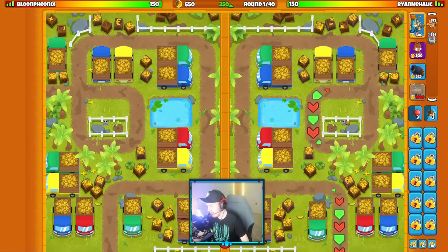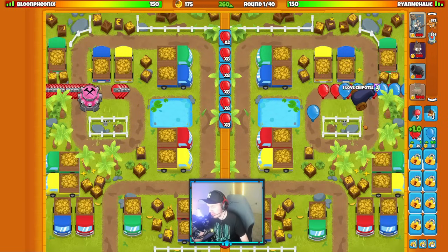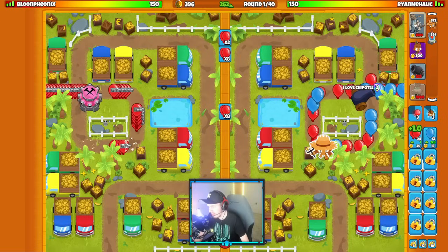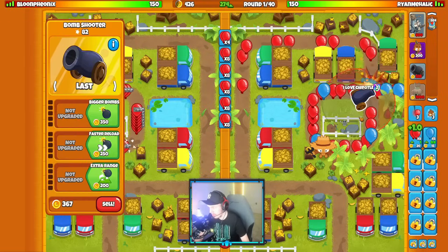Alright guys, we're on Banana Depot once again. I really want to try the Bomb Wizard Village strategy I was talking about in the first match. So we're going to start with our Bomb Shooter. We're against Bloon Phoenix, who's starting with their tac — they brought Star Captain Jericho as well. So maybe tac farm mortar from my opponent. We're going to send group reds on round one because we're going to an eco loadout.